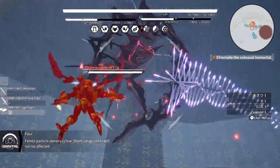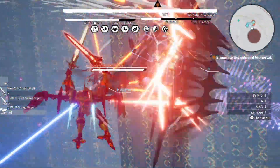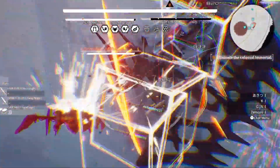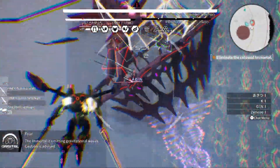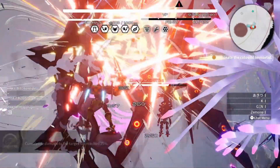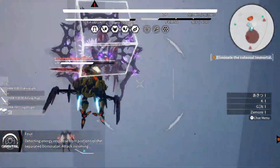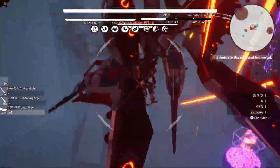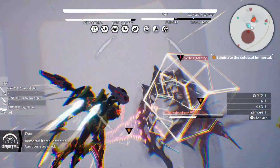The boss fight itself did not feel difficult at all. I'm fairly certain I don't really get hit by him — he struggles to chase me down for most of the fight. It's just about teamwork and coordination with this one. We've been playing together for quite a while, so we're used to what we need to do and we've fought all the bosses so many times it's second nature. Out of all the boss fights today, this is the longest by far — I don't know if that's because Dominator has significantly more HP than the other immortal bosses we fought today.